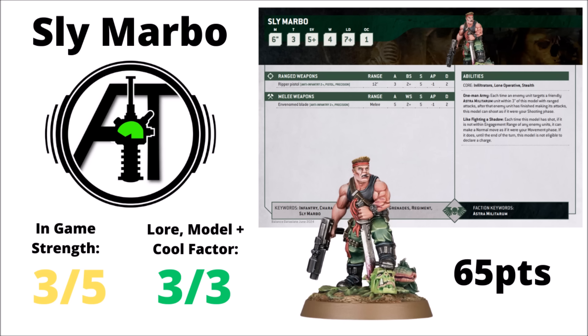Next up, the man, the myth, the legend — Sly Marbo, the sneaky one-man army and the Guard's Lone Operative. He goes stealth mode up the board and bumps off isolated enemies with either his Ripper Fist or Envenomed Blade. Cheap Lone Operatives are generally handy to have in 40k. He has returning fire and the ability to move after shooting — popping out, taking shots, then hiding again. He gets precision on his attacks for a chance to bump off characters. AllSpecs gives him a 3 out of 5 for gameplay — doesn't offer quite as much as Assassins or Gaunt's Ghosts, and not having Deep Strike is a downside in 10th edition. But a full 3 out of 3 for lore and feel — with the memes and fun factor it would be rude to give him anything else.